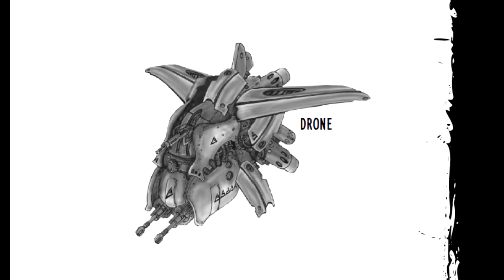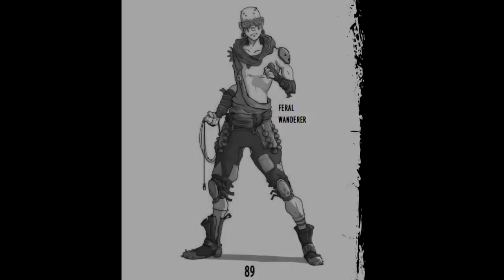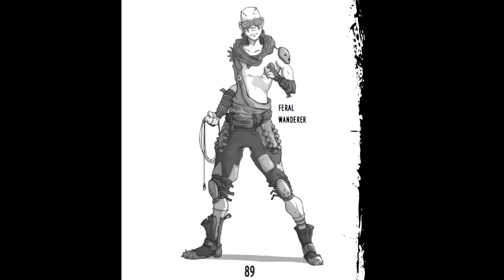Then we have description. Each enemy has a description section in their stat block, which covers their appearance, movements, tactics, and other information that the game master may find useful in setting the scene for the players. It will also contain information that the game master can use to help with roleplaying the enemy.